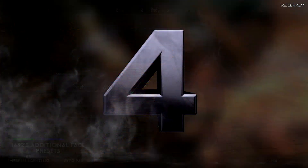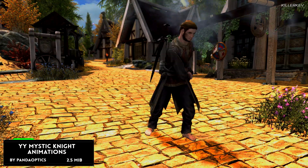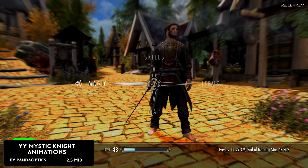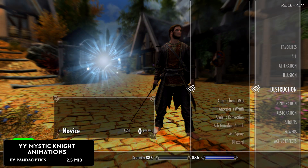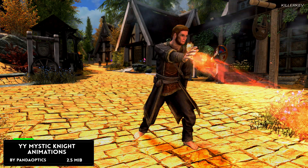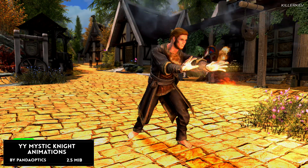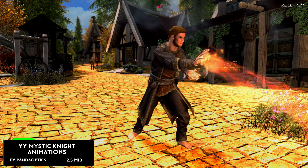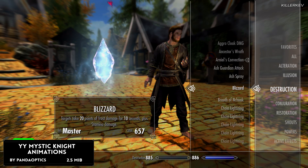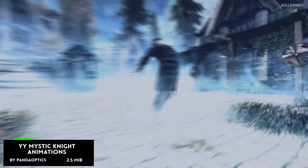This is going to be on all platforms. YY Mystical Night Animations, coming in at 2.5 megabytes of a download — the unmodified YY Mystical Night Animation pack with draw and sheath included. This is a port from nexusmods.com, ported for us on the Bethesda.net website for Skyrim Special Edition. This one is going to be changing an awful lot of animations. There are also a few different screenshots on the Bethesda.net website that do a comparison between the vanilla and this particular mod.